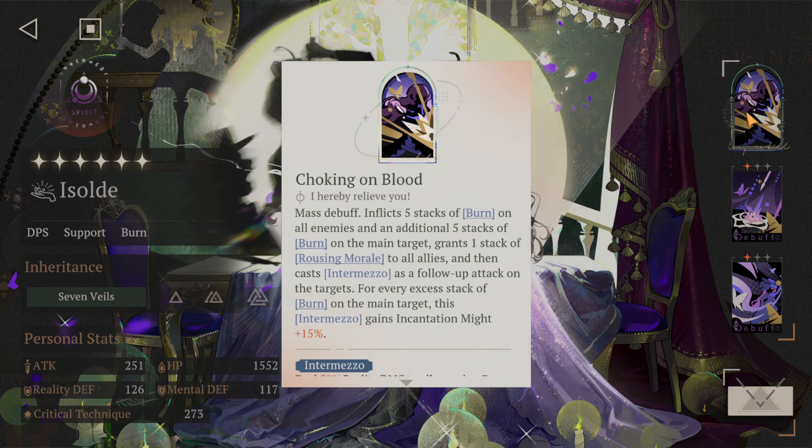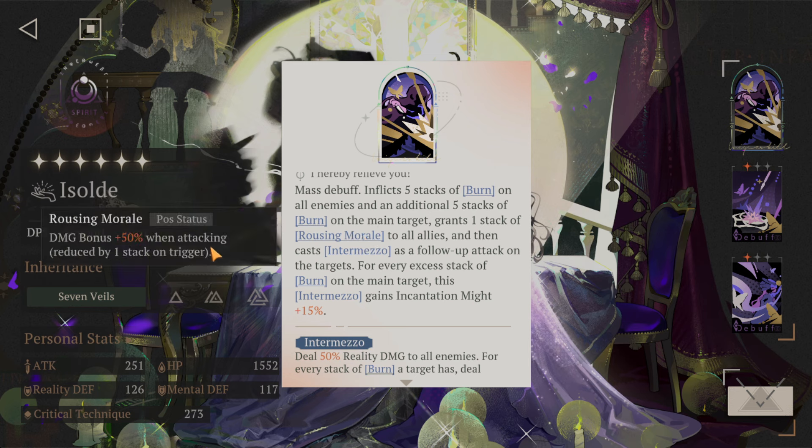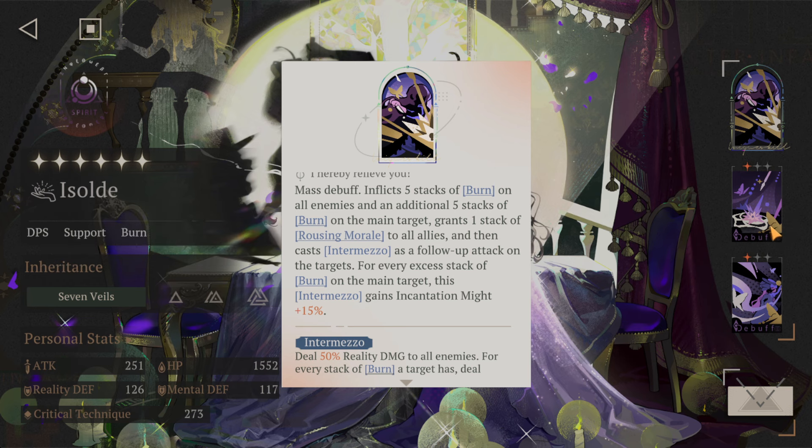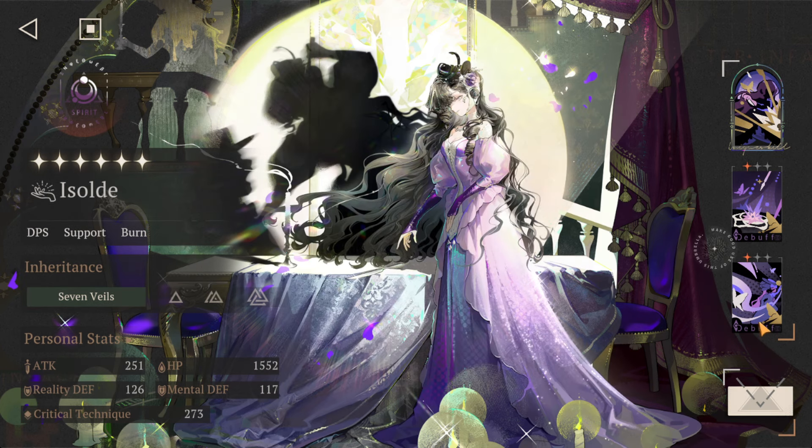That's not all — her ultimate, Choking of Blood, applies the Massacre debuff causing Burn, as well as one stack of Rousing Morale, which is a damage bonus. This is very strong, but she also has a very good debuffing skill.